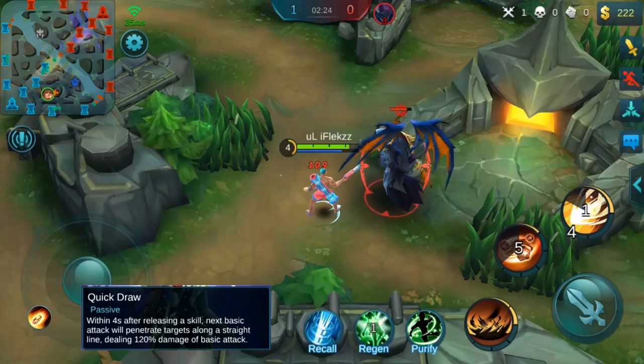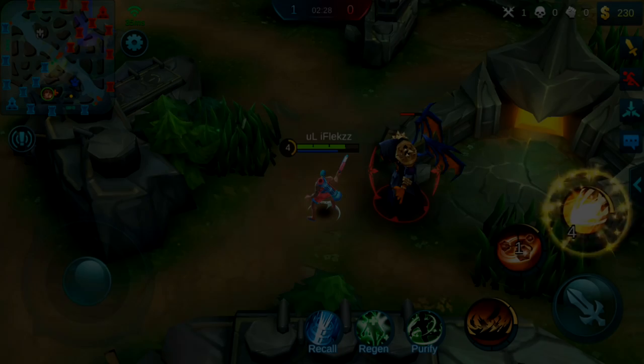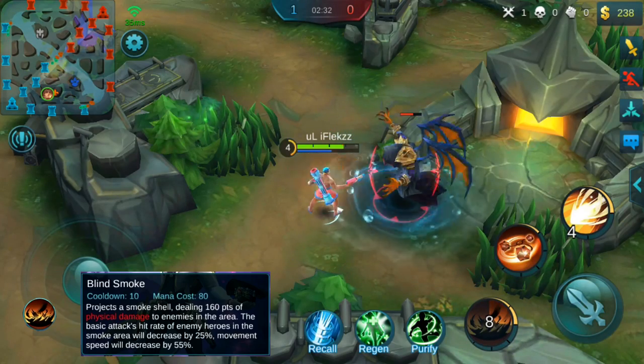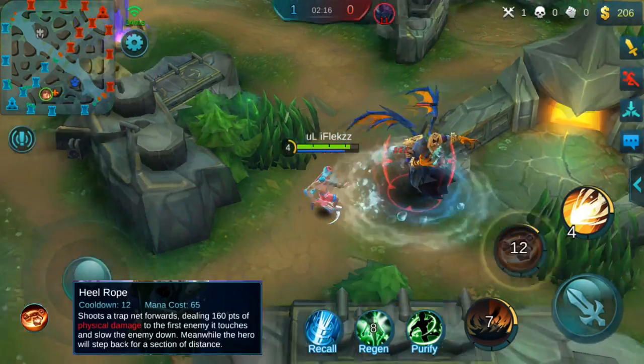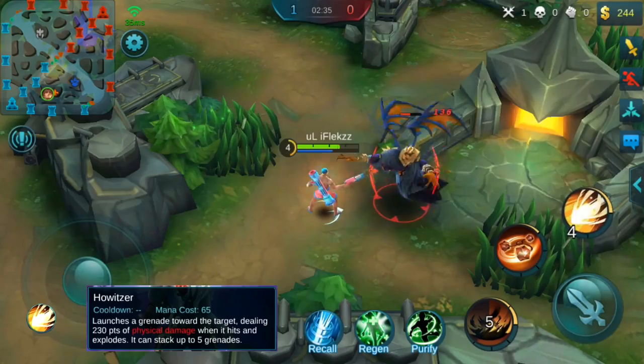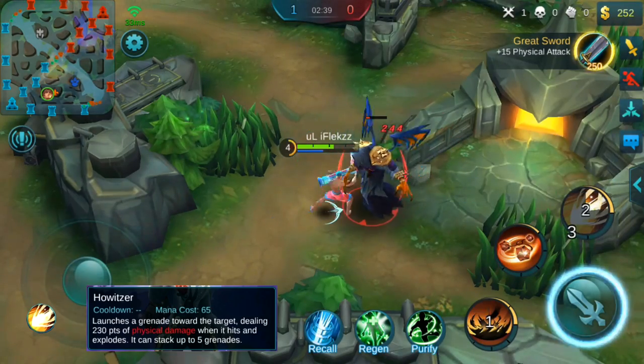Here you can see the passive — every time you use an ability it will pop a laser and deal damage in a straight line. The first ability does smoke and gives a 3% chance that the enemy misses their attacks. The second ability is a dash, and the ultimate shoots a grenade and you can pop the passive with it.